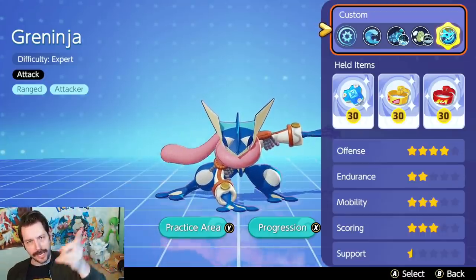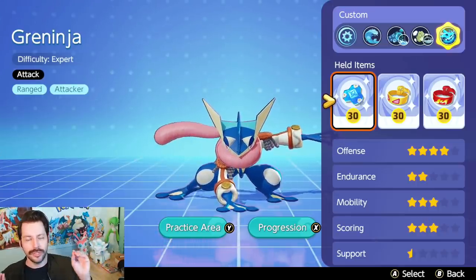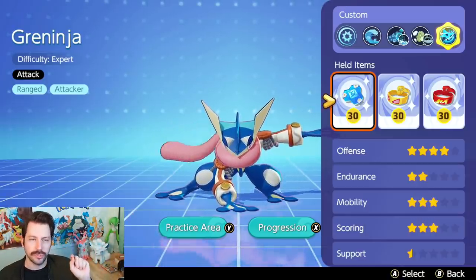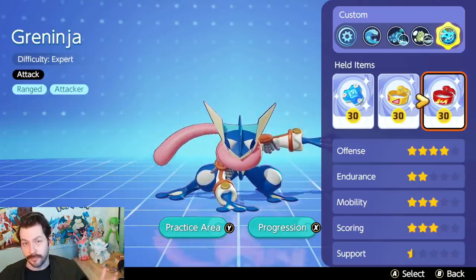Hello everybody, Spraggles aka Jake, your resident content cowboy here. Today I'm going to show you the secrets of the Greninja Water Shuriken build. Our held items: Buddy Barrier, Muscle Band, Focus Band. You could also swap the Focus Band for something like a Scope Lens if you want to get more damage out of your critical hits.